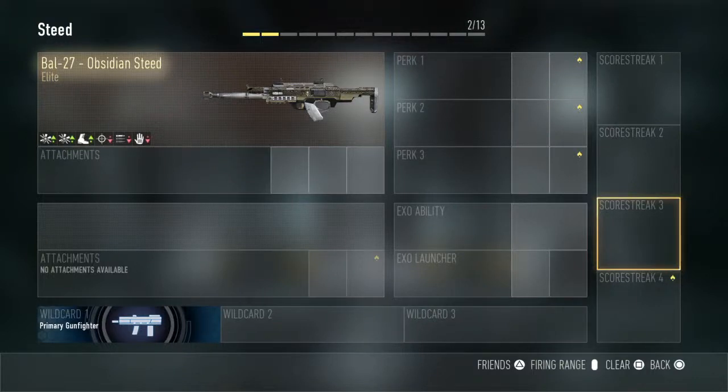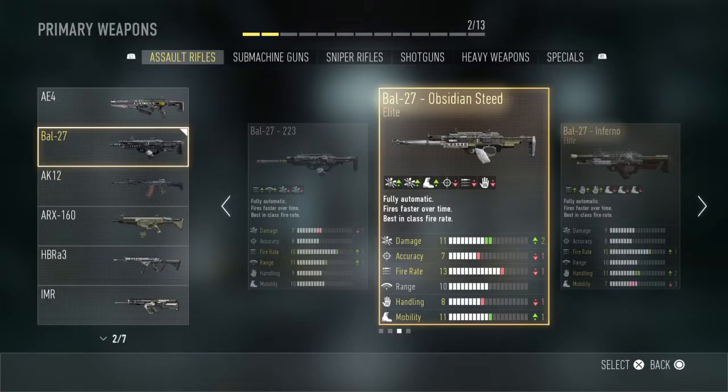Hello guys, today I am bringing you the best class setup for the Obsidian Steed. I just added a normal supply drop — I buy all those advanced supply drops and then the normal supply drop gives me the Obsidian Steed.